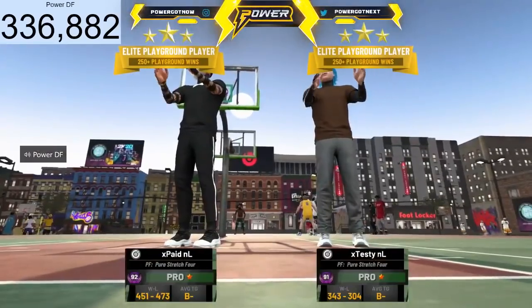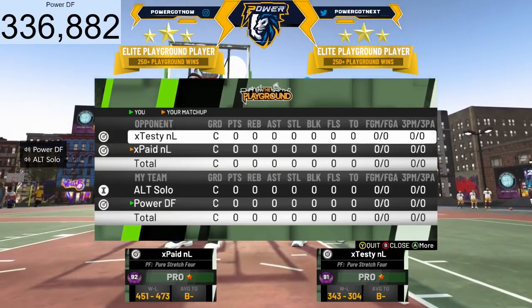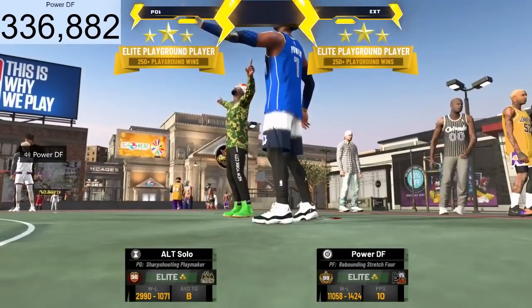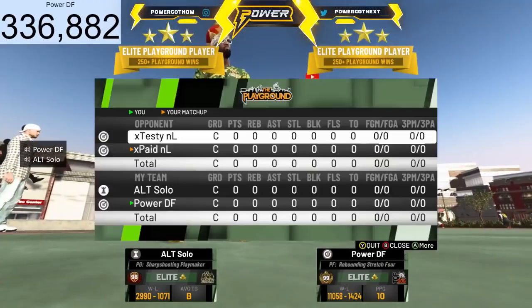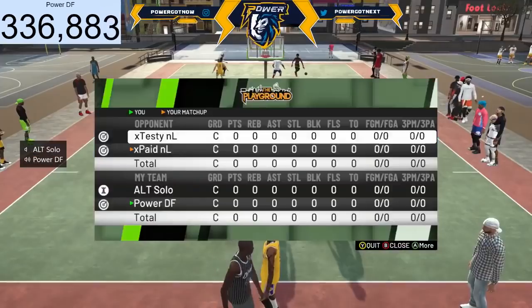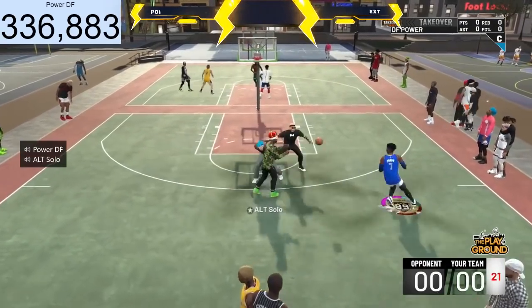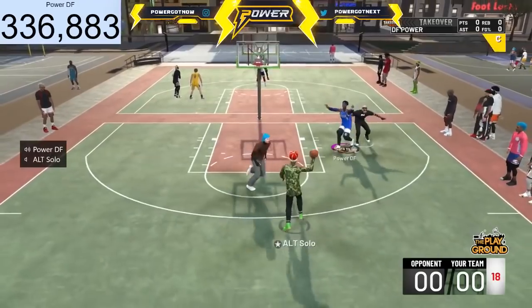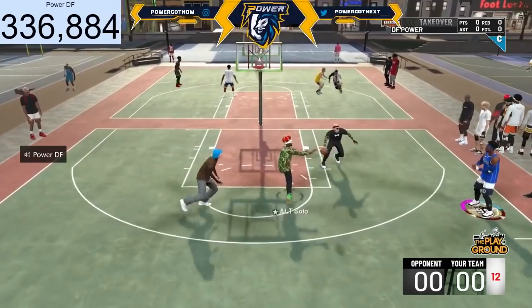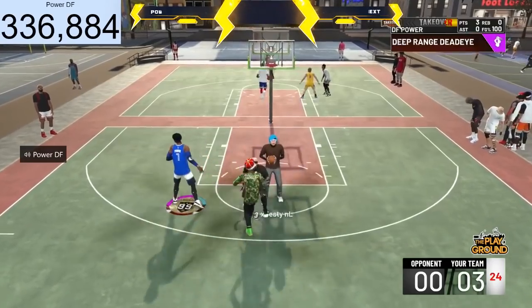Now here are some things that don't work. No super short players. Don't let somebody tell you that 6-foot players are the wave — 6-foot players are never the wave. In general, you should never make a player under 6'3". The only exception I've ever seen was the 6'2" speed-boost sharp, and that's because they could speed boost and shoot. But in general, making 6'1", 6'2", or 6-foot players puts you at such a disadvantage on defense that it's not worth whatever offensive boost you might get.